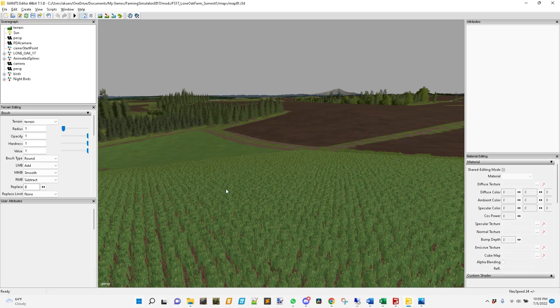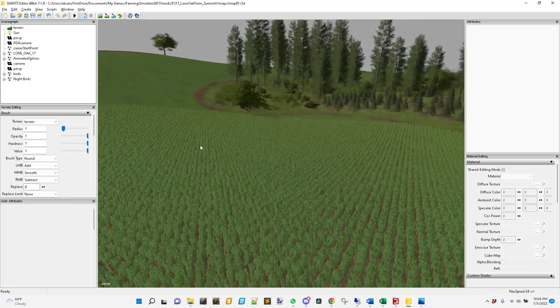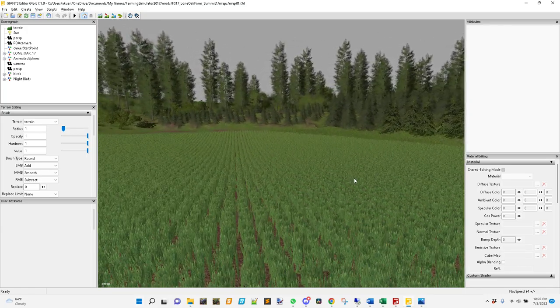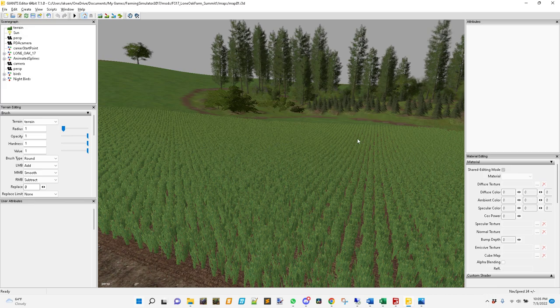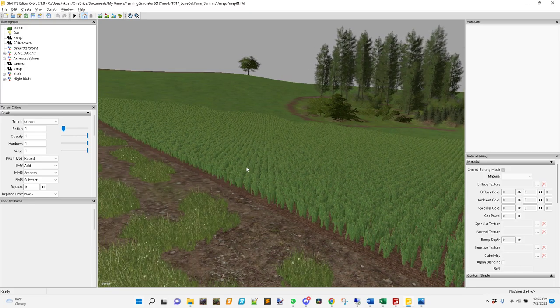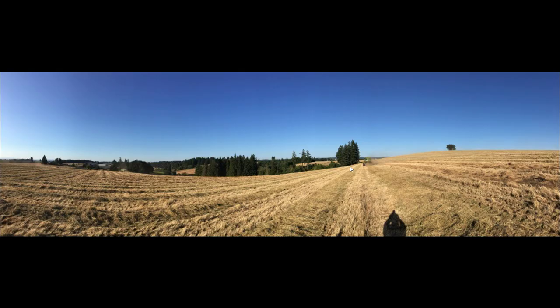I'd be roughly here on the map looking back this way. Once again the DEM map for this area — I think it's too small to pick it up, but there actually is a hill here in real life with a bulge and a dip in this area — that's kind of where this picture was taken looking back. One more panoramic — the pond is here, the Lone Oak tree, and this is the main farm, just trying to take in as much as I can.